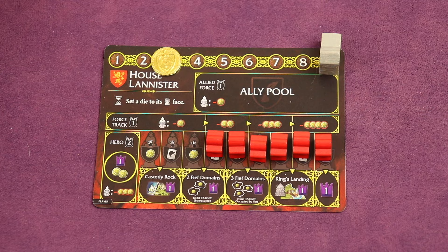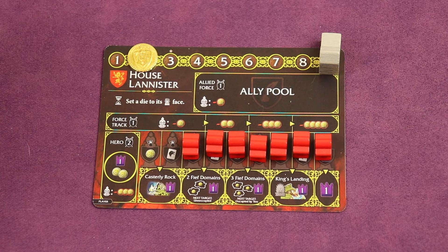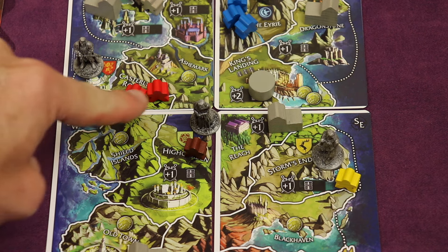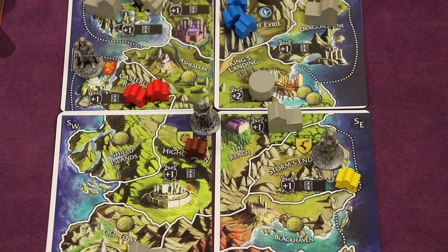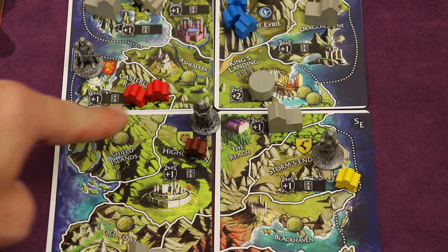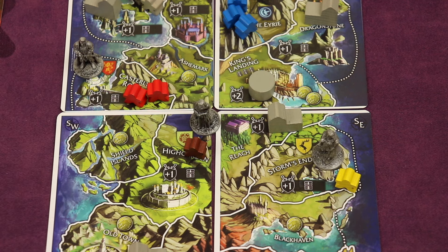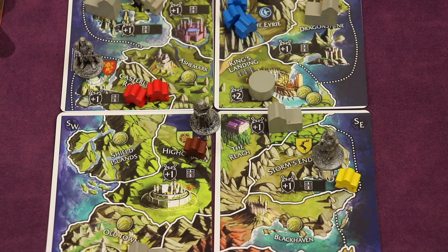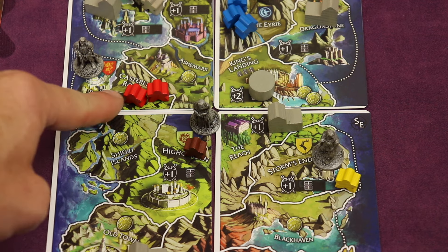In this case we're only going to recruit one, spending one gold. The hero is strength two, and each power token is strength one. If we were defending this castle it gives us a plus one, so defending here we'd have a total strength of five. When you recruit, you have to go to a domain that you control.